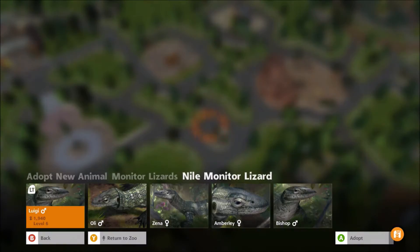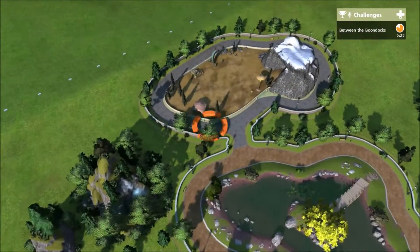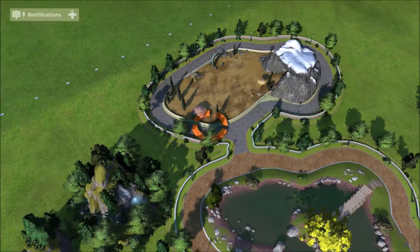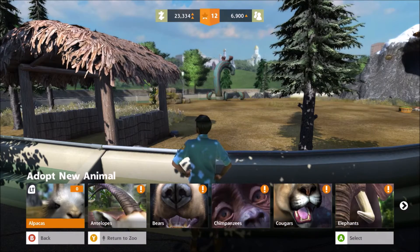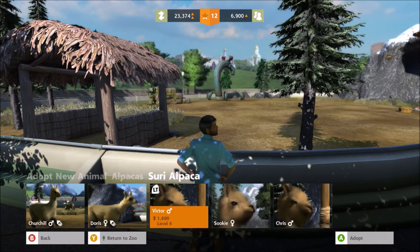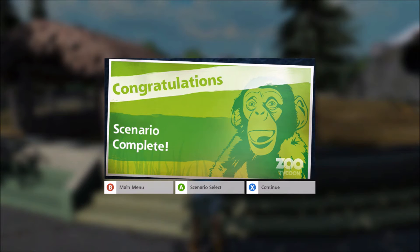We only have one more challenge left. Let's get the alpaca — a Suri alpaca named Victor. Yes! We finally completed it — I had my doubts at the end that we were going to fail. I want to thank you guys for watching. You may see a Zoo Tycoon video in the future, and maybe even a Planet Zoo video, though I doubt my PC can run it. I'll see you guys in the next one!